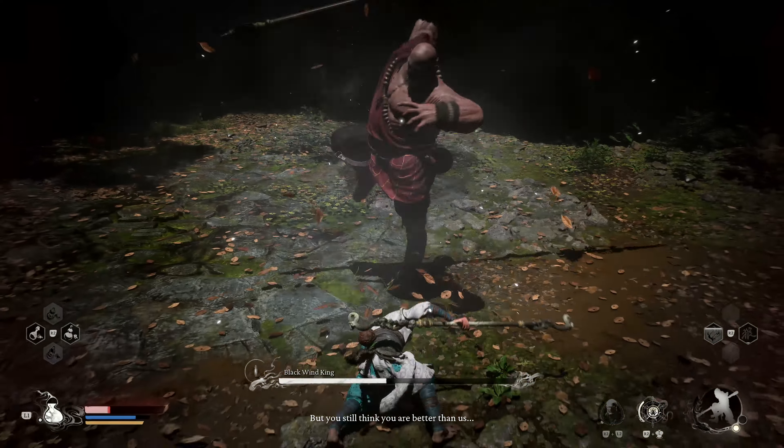After swinging his spear from side to side, the Black Wind King may perform a delayed body slam AoE onto the ground, followed by a wide horizontal slash as he gets up. Dodge forward to get behind him before the body slam, and stagger him to prevent the last slash. Another dangerous move is the impaling charge, where he kicks at you with his right leg before charging forward with his spear, attempting to impale you. Dodge to the side quickly once you see him charging.